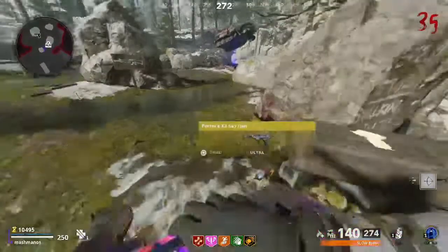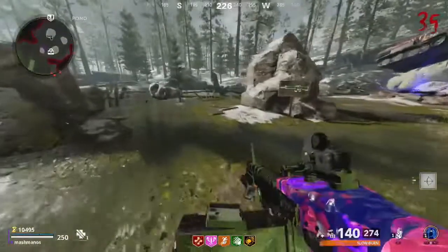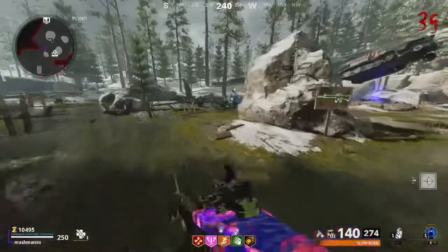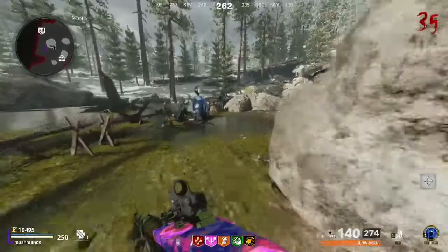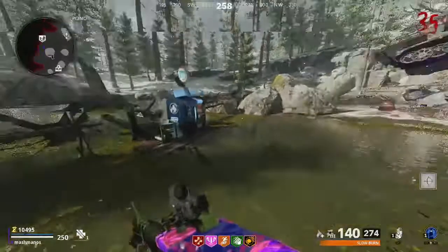Now remember you can't put a weapon mod on the ray gun, so I used the ray gun to first get enough points to simply buy a random weapon, max pap it, put a weapon mod on, and then finally buy my final sixth perk, which you can see at the end of this video.